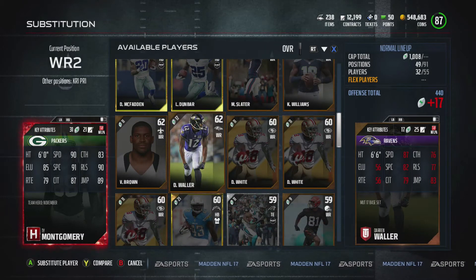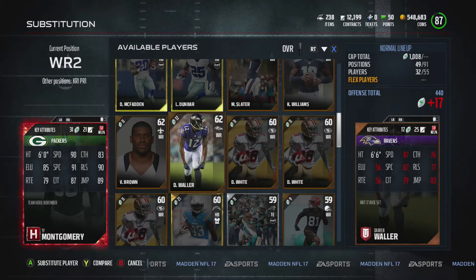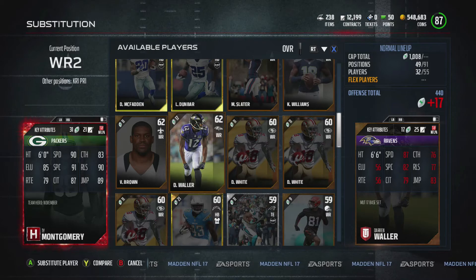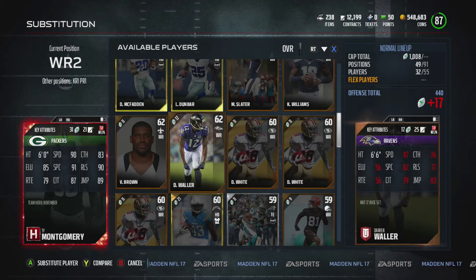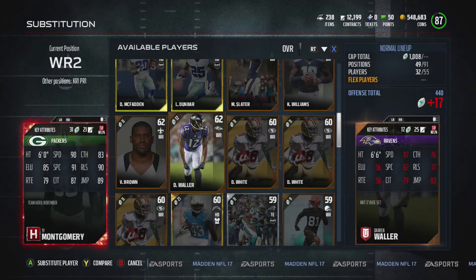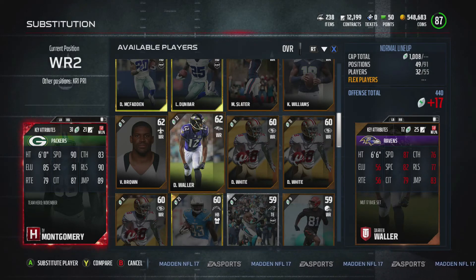Put the fastest guy you have at your number two wide receiver position and you will run Wildcat and have pretty much the best thing you can ever have, because it's so hard to stop. The computer cannot stop it, period. You will get free touchdowns. If you need like 80 yards rushing really quickly — Wildcat, done. You get it in like seconds.